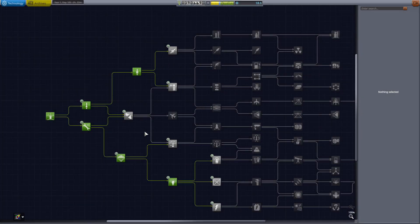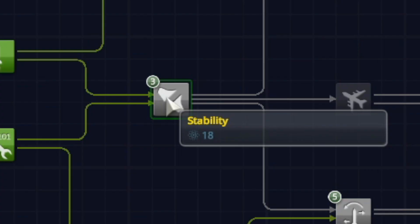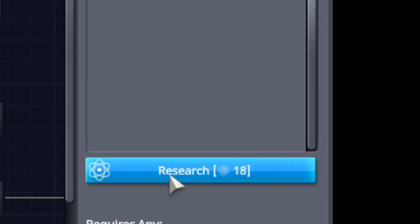Hello everyone and welcome back to another Kerbal Space Program video. 10% science hard mode, ugh. Now I read everybody's comments in the last video and you said yes, go ahead and get the stability. So now we've unlocked stability, so we're good with that.